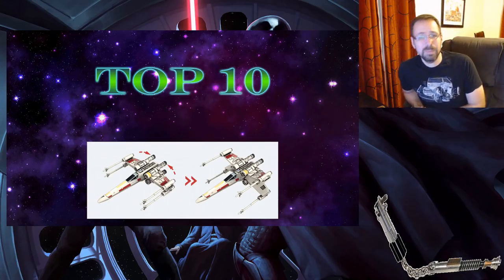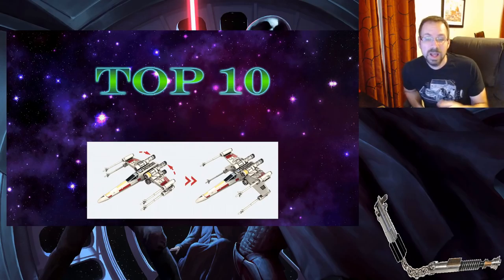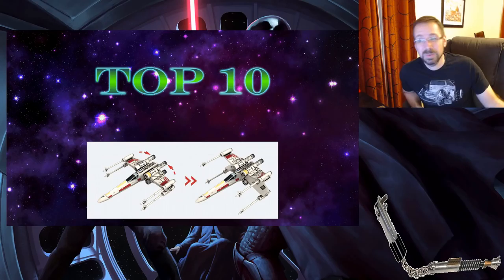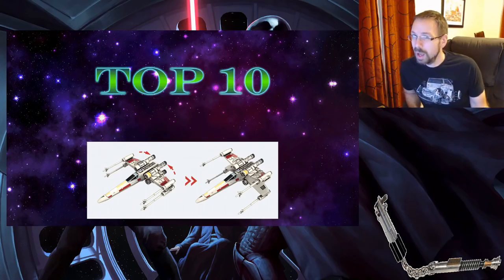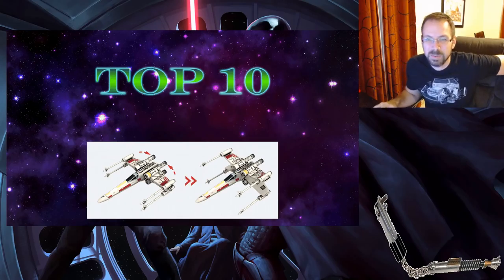With that being said, I'm not including stuff that we already kind of know about. I'm not including the T-65 X-Wing because we already know that's here, and I'm not including the Y-Wing. I'm also not including the Slave 1 because they've kind of already showed that and didn't mention anything new on it, like moving pieces. So I think that one's already out.